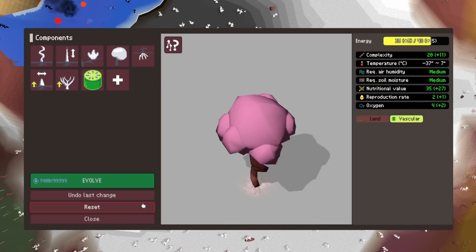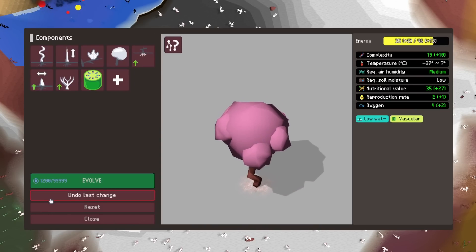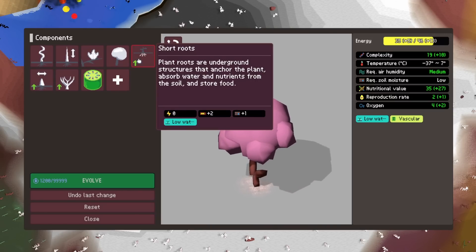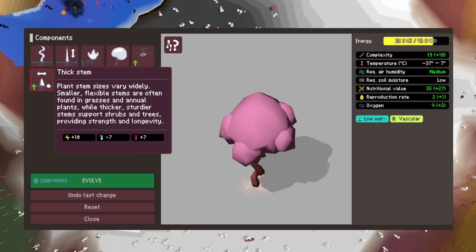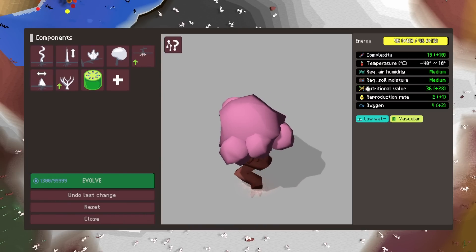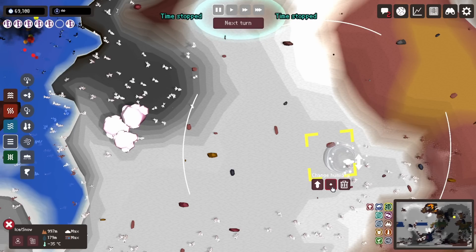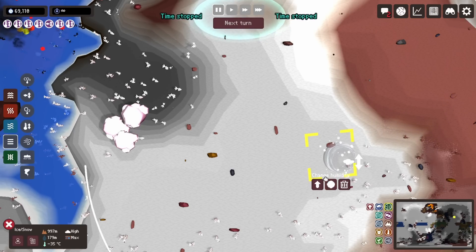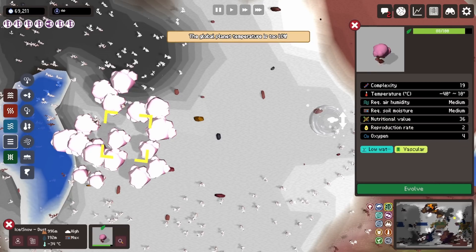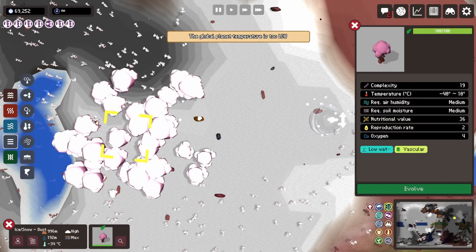On a snowier area, I decided to focus a bit more on the vegetation to make sure the herbivores can have something to sustain on. I created this tree that could survive until minus 4 degrees Celsius, so that was pretty wide. However, there was not enough humidity except in one tile, so I had to use an artifact to increase the humidity and have the trees expand into a little forest.